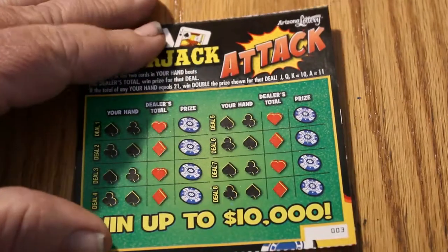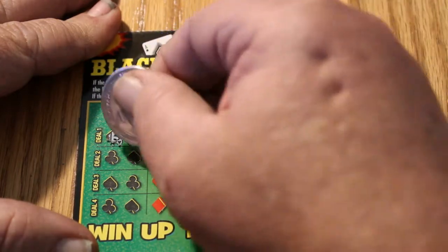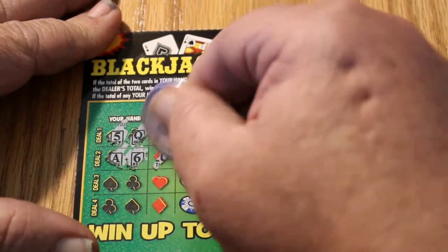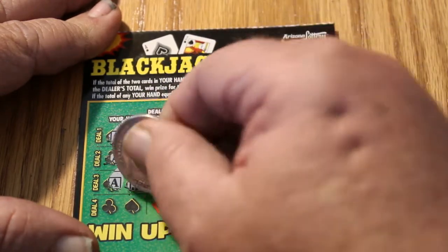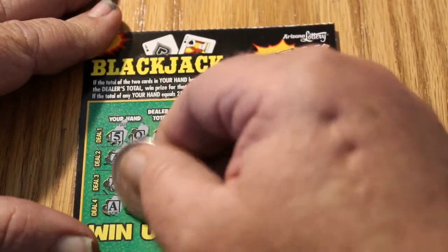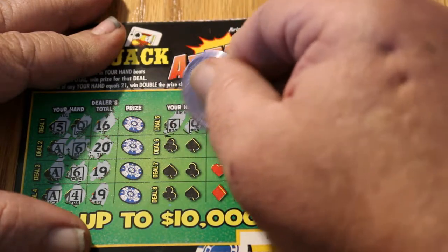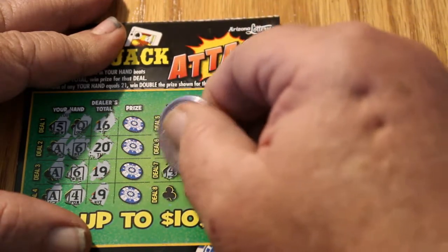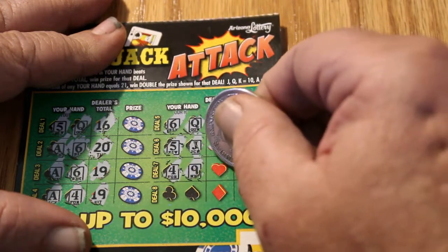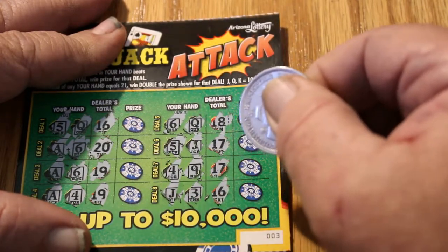Ticket 003. 5 and a Queen for 15 — dealer gets 18. Ace and a 6 for 17 — dealer has 20. Ace and a 6 for 17 — dealer has 19. Ace and a 4 for 15 — dealer's got 19. I'm going to really have to find another casino. A 6 and a Queen for 16, dealer has 18. 5 and a Jack for 15, dealer has 17. A 4 and a 9 for 13 — dealer has 17. Jack and a 3 for 13, dealer has 16. If this was real Blackjack at 13, I might have hit. But anyway.